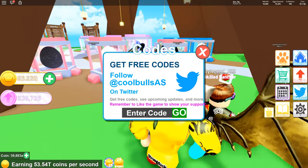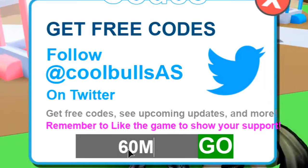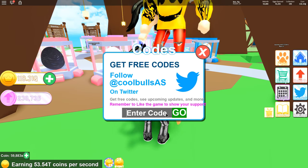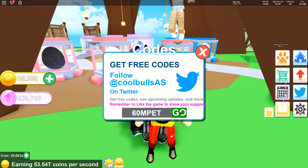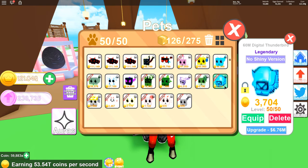There are also some new codes you can use. One of the new codes is '60mcoin' — go ahead and grab that, you get some free coins. I just got 32 quadrillion coins. The other code you want to use is '60mpet' and that's going to give you a new pet. There it is — the new 60M Digital Thunderbird, it's a legendary. Let's go ahead and upgrade that and see how good it is.